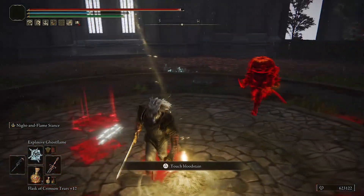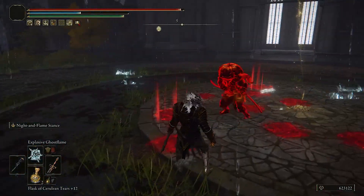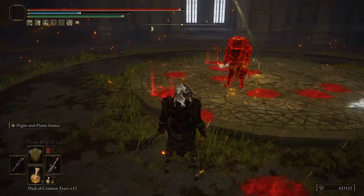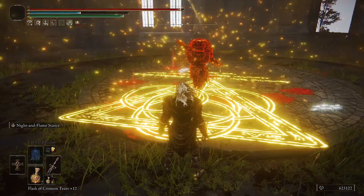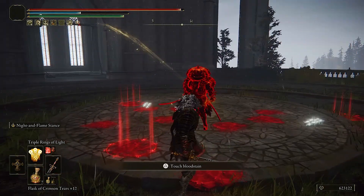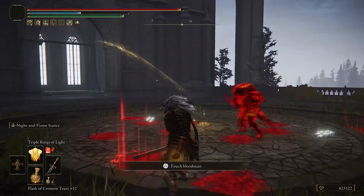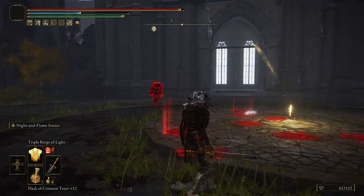If you stand on the Ghostflame the frost buildup gets you to nearly full buildup. It's not as crazy as before but it's better than it was. They buffed a lot of mage spells and incantations — less FP cost, which is really good. A lot of weapons got buffed but a lot of cheesy stuff got nerfed.